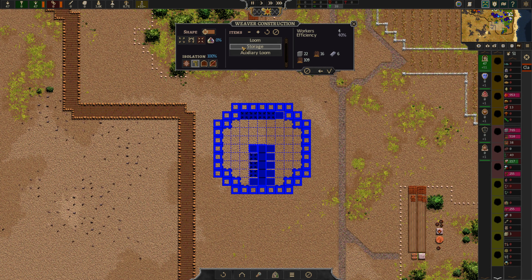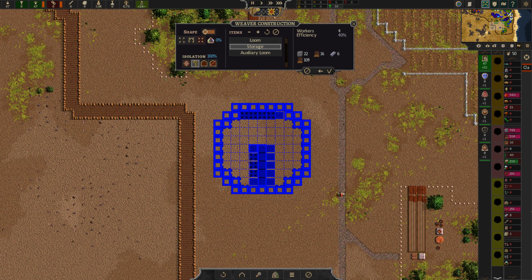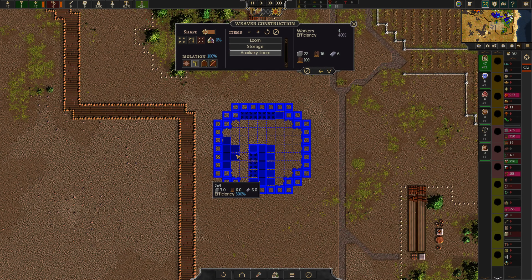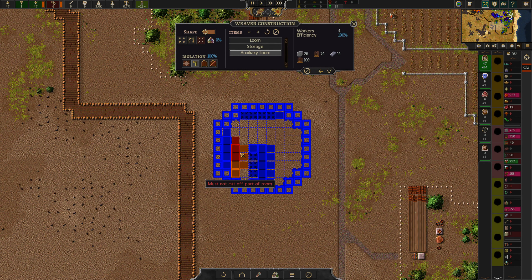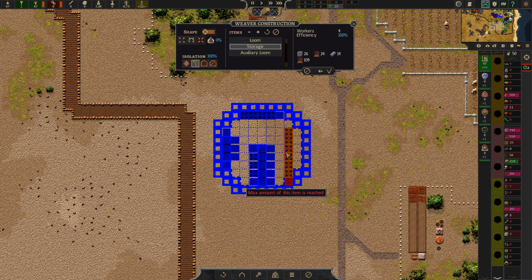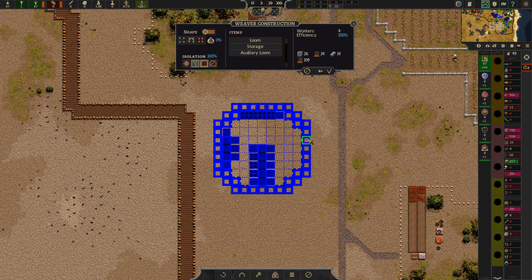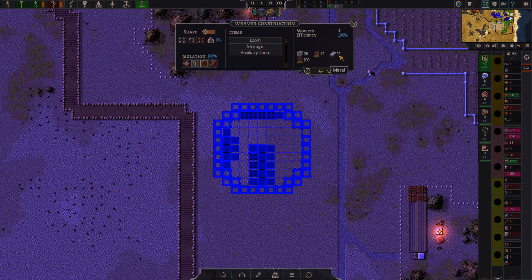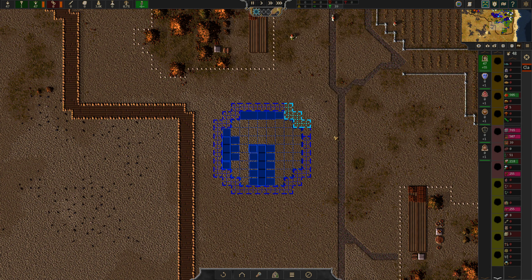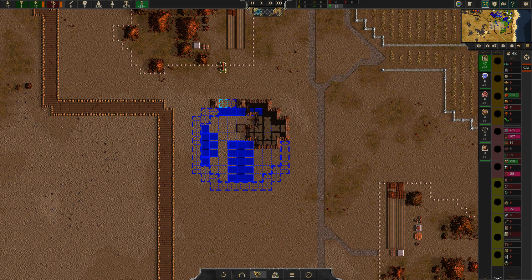That storage is where they're going to be putting all the weaves — or fabric, I guess it's called. Already up to 100%, I don't think we need more than that. How big can it be? Just like that. We'll pop a door in here — it's going to cost us 14 metal. We don't have that much metal but okay, let's get going. Boom — a little weaver's hut. It's going to be great when it's done.